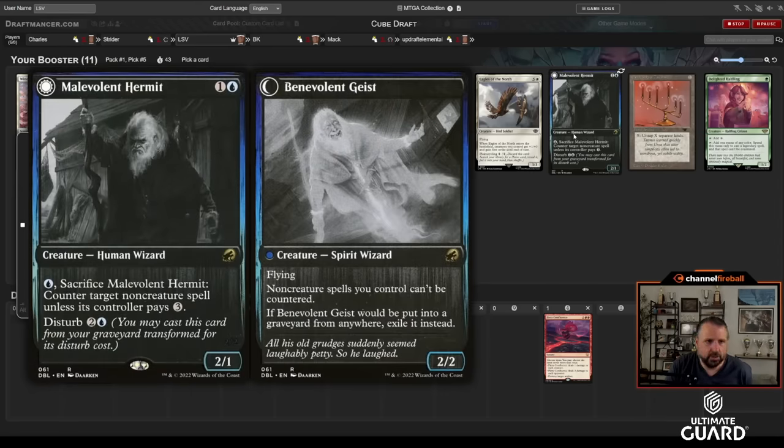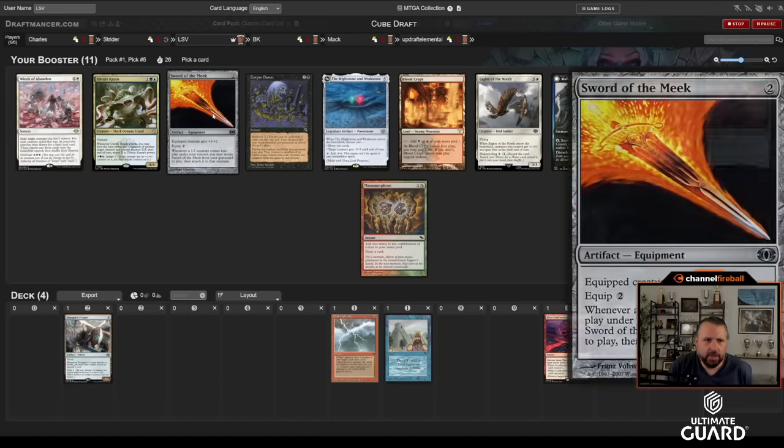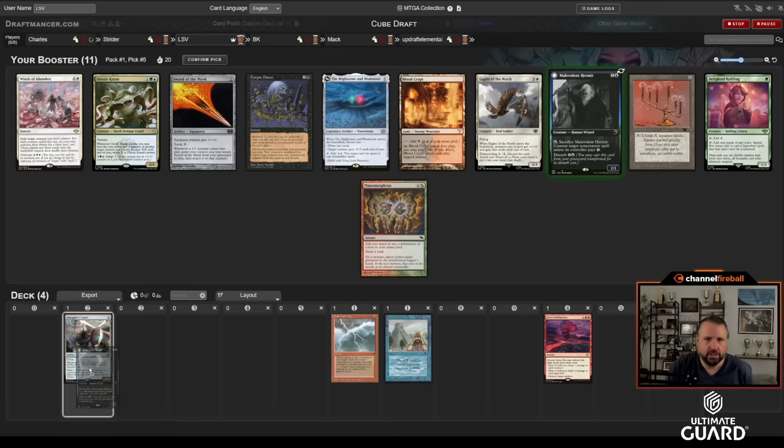I need to switch the art on this — you can choose art when you make your Cube Cobra, which is what I use to keep the cube, and I just accidentally picked the wrong art. It's this weird dark Midnight release one. Anyway, this card is perfect for what I want — it's an aggressive two-drop, it disrupts your opponent. Passing Copter, BK gets Delighted Halfling. I'll take Hermit; I think that's better than Unruly Krasis and Blood Crypt, though it is kind of close.